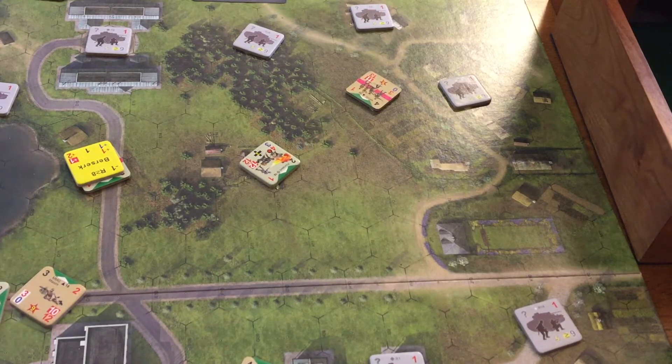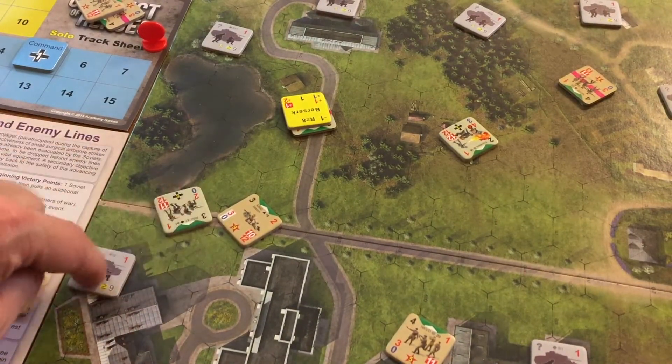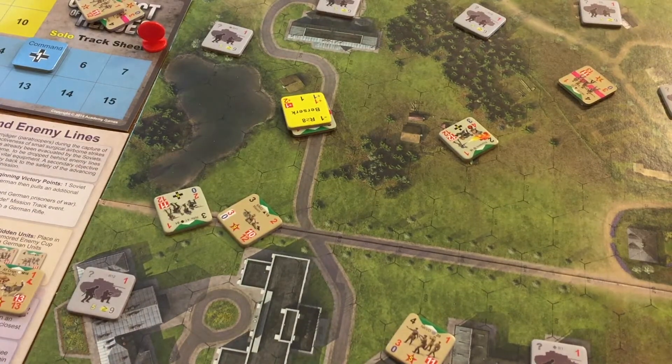I just realized it would be incredibly stupid to move this guy into here because this guy could then get a shot on both of them. So I'm just gonna have to do this — I'm going to use my rapid deployment. It costs zero. He's gonna move around here, keeping him facing like this, showing my front to this guy as well.